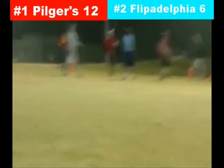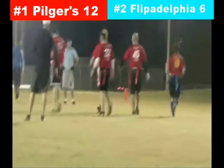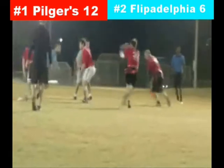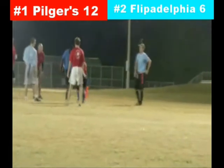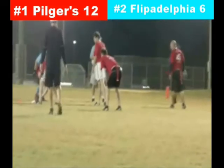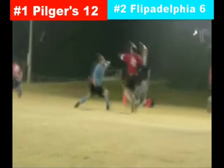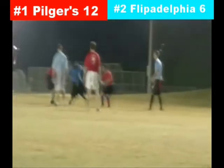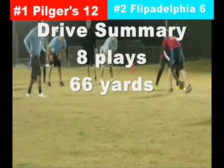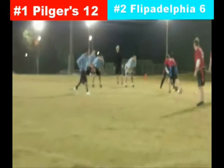The only man that's going to pull this flag is Mike as he confirms the touchdown. Pilgers back on top 12 to 6 but would love to get this extra point to extend the lead. They go for one — Pilger looks to run, the defender takes away the run, and it's intercepted in the end zone by the Flipadelphia defender. Great job by Flipadelphia to take the running option away, and a great job in the secondary to pick the ball. He threw off his back foot on that pass. First down into the 20 for Flipadelphia — that was a long drive by the Pilgers Insurance Agency.